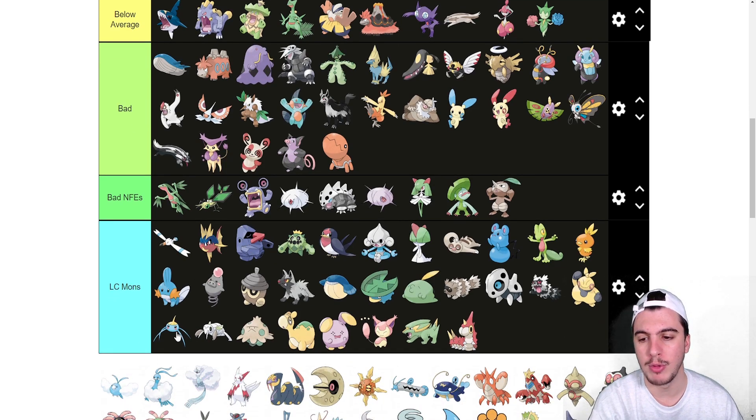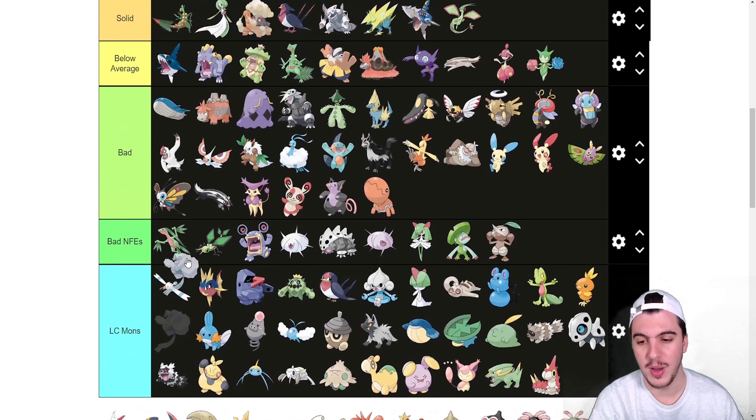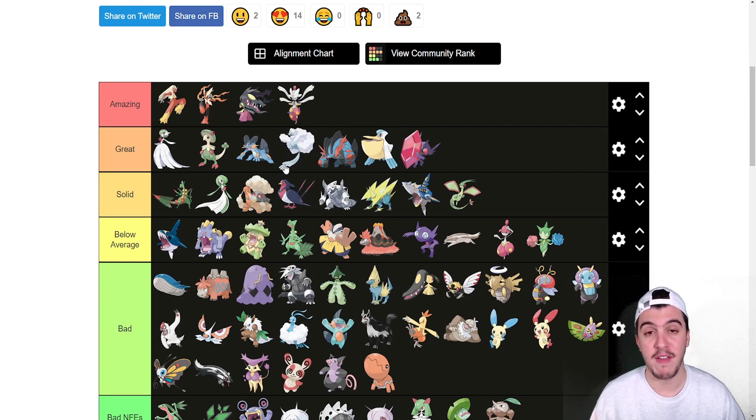Swablu goes into LC. Altaria goes into the bad tier — Cloud Nine is cool, Cotton Guard is nice, but it's just not an offensive threat at all. Mega Altaria, on the other hand, goes into the Great tier — I absolutely love it. Fairy/Dragon is such an amazing type combination. Earthquake or Fire moves plus Fairy moves via Pixelate like Double-Edge or Body Slam are great. Play Rough, Dragon moves, Roost, Cotton Guard, and Heal Bell — it's so bulky and has so many ways to set up. One of my favorite Megas.